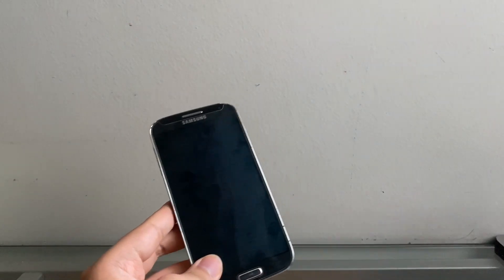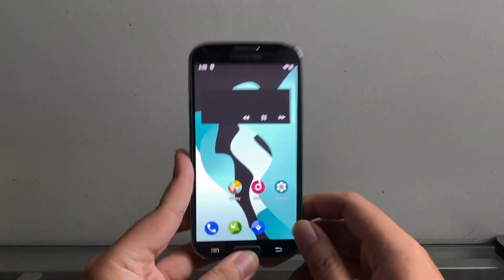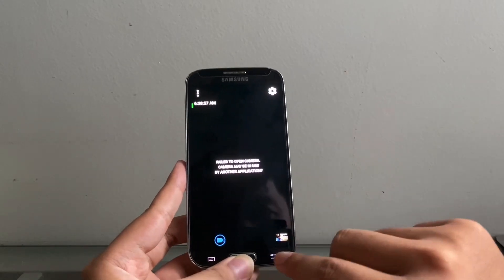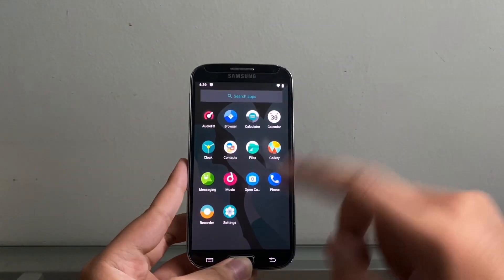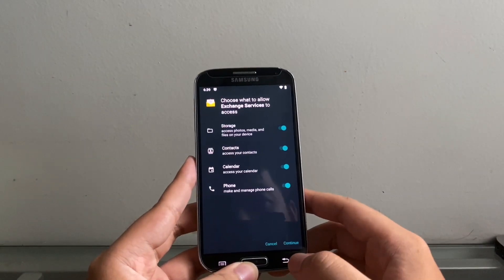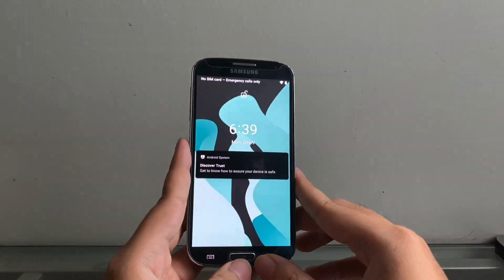Can you believe that even my Note 9 — my Note 9 still runs on Pie — but this phone runs a newer version of Android than my current Samsung device right now, which is crazy. Again, thank you to Side and the JDC team for this ROM. The camera issues and everything will probably be fixed in the future, you just have to wait. This ROM is not really intended for main use — but if you want to play around with Android 10 and all the good things, it performs very, very well. Thank you guys for watching this video!